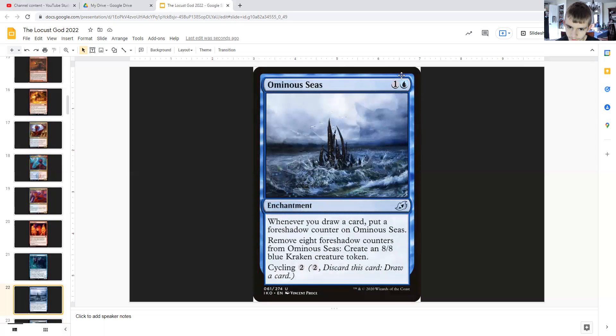Octopus Umbra — for one generic and a blue — it's an enchantment that puts a foreshadow counter on itself whenever you draw a card, and then you can remove eight foreshadow counters from it to create an 8/8 blue Kraken creature token. And it has cycling for two generic — you can discard it for two mana and draw a card. But I would rather play this if I want to, because this can also give you pretty big 8/8s on the ground.